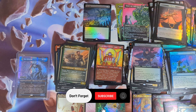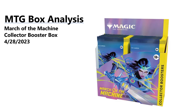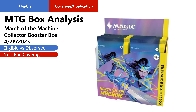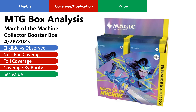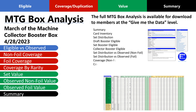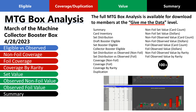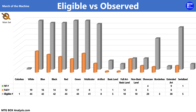Give me just a moment to get everything sorted and organized, and I'll be right back with the MTG Box Analysis. Today's MTG Box Analysis starts with a review of what we saw compared to what we were eligible to obtain in a Collector Booster Pack. Then we'll examine set coverage for each of the three sets as well as coverage by rarity, and then review current set value broken down by actual observed value. If you want to go deeper and see all metrics for this box plus more than 100 others, simply join the channel at the Give Me the Data level.